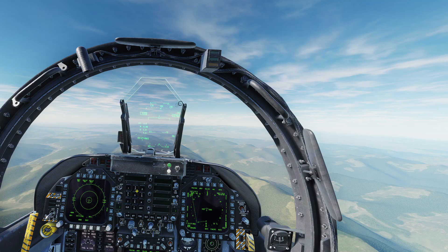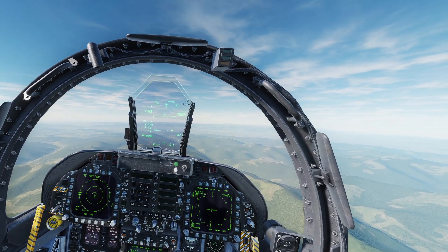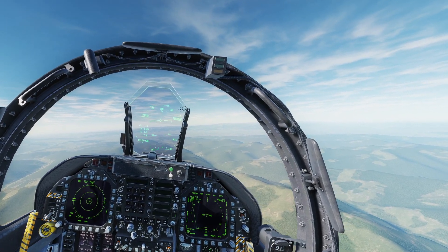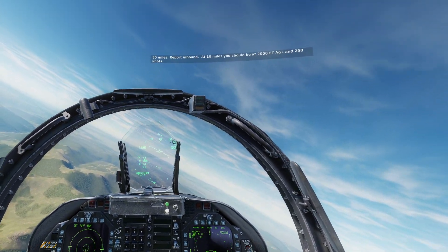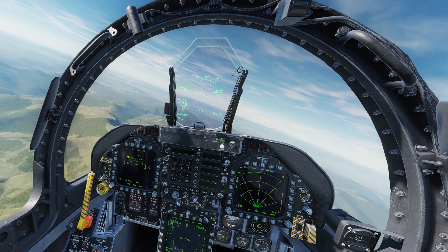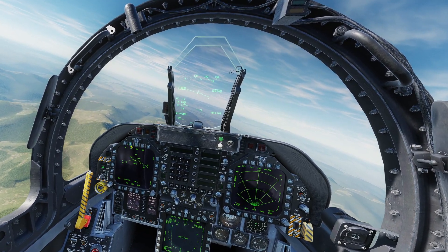I have a really wicked roll to the right. At 50 miles, report inbound. At 10 miles you should be at 2,000 foot AGL and 250 knots.